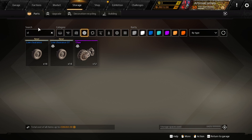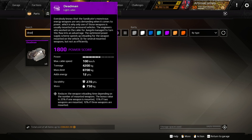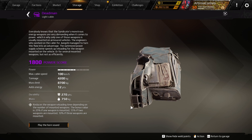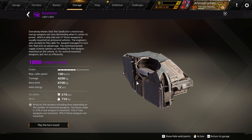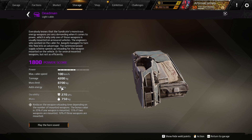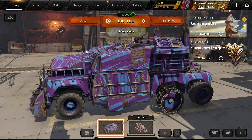We also have the Dead Man cab. It basically reduces weapon reloading time based on how many weapons you have mounted: 25% bonus if one is mounted, 15% if two, and 10% if three weapons are mounted. It's 12 points of energy and seems pretty good.